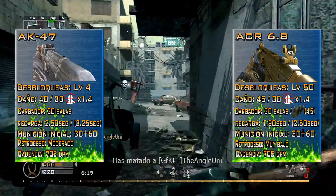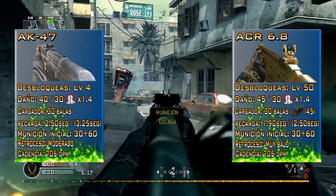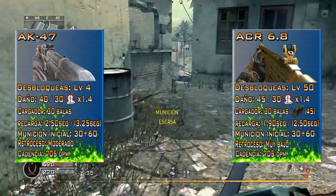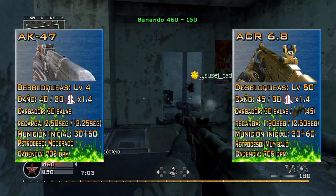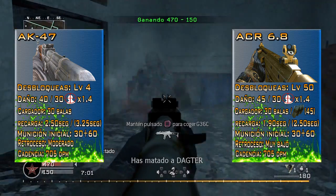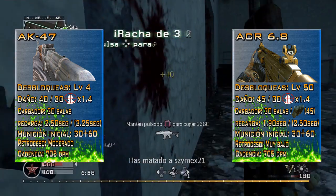Finally, to wrap up the technical specs section, we move on to fire rate. In both cases, as you can see, it is a fairly standard assault rifle fire rate which allows for good recoil control, sitting at around 705 rounds per minute.